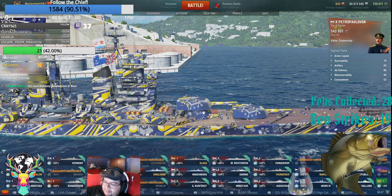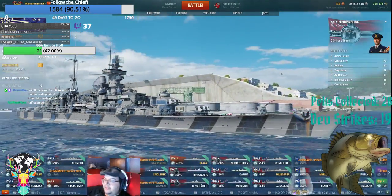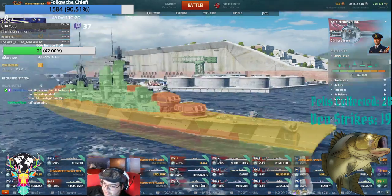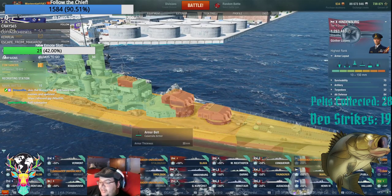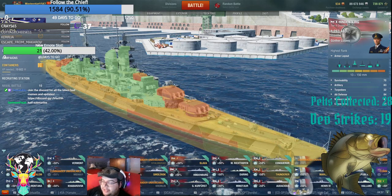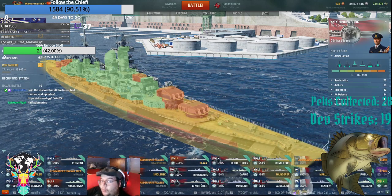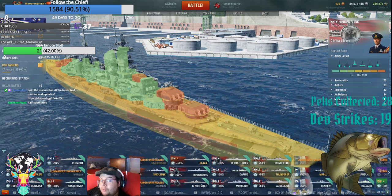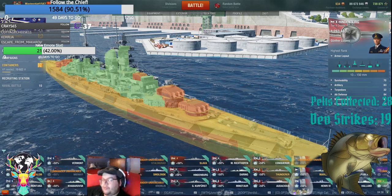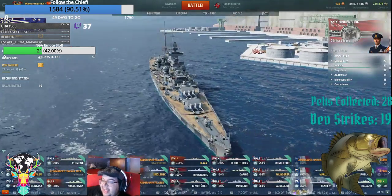This is the big weakness with Hindenburg, especially nowadays with the proliferation of 431mm-plus battleship guns — the fact that it has a 30mm center deck and a 30mm upper belt. Because back when it was just the Kurfürst, the Montana, and the Yamato as the only three tier 10 battleships, only one of those — the Yamato — could overmatch you. Now, almost more tier 10 battleships can overmatch you than cannot. So the armor profile for Hindenburg is actually trash.